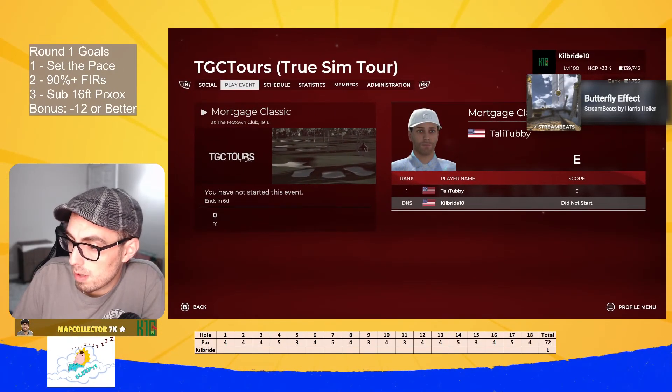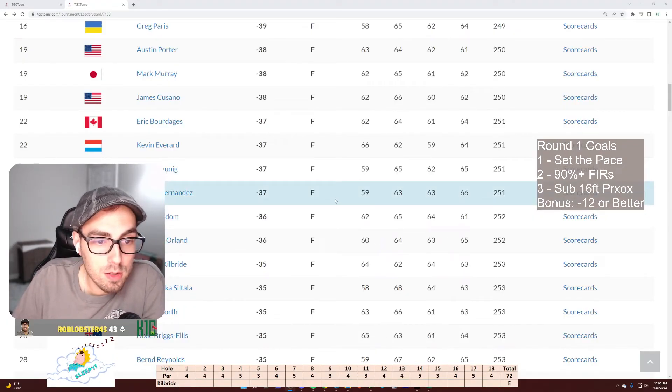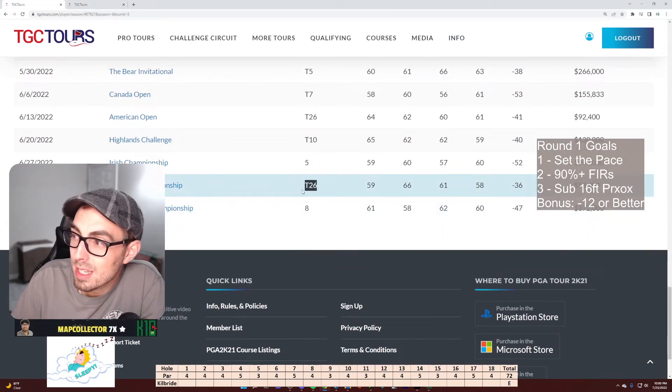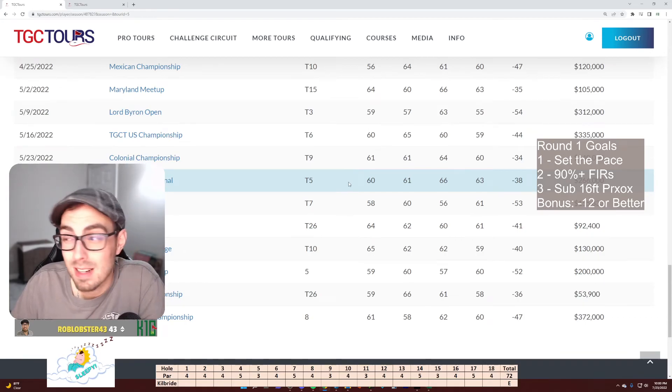Welcome in everybody, new True Sim round, round one. Let's kick off the week strong. Last week was a bit of a struggle — we fought back. All rounds were okay: eight under, ten under, I believe the entire time. I think it was eight under, ten under, eight under, and then actually last round was nine under. I finished at 35 under par, which is good enough for T28. Based on my last few tournaments: T26, T10, T26, T27 — it's kind of falling off a little bit.